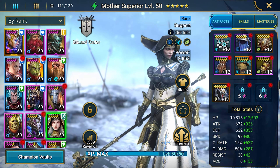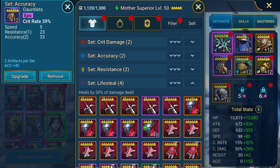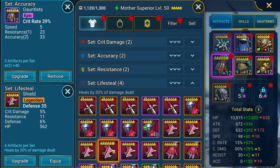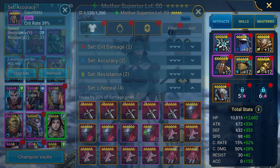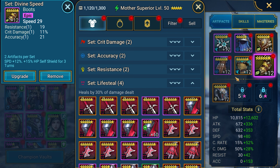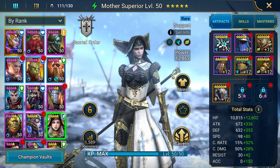How to equip Mother Superior correctly? I recommend putting on four items from the set of speed and two items from the accuracy set. Or, instead of the set of speed, you can also equip her with stealing HP in order to increase survivability. The chance of applying a debuff depends on accuracy, and she needs speed to make moves more often in a single round, heal the allies, and recharge her skills faster. In additional settings, look for percentage HP, speed, and accuracy. Equip the boots with the main parameter of speed, and the gloves and armor with the HP percent option.